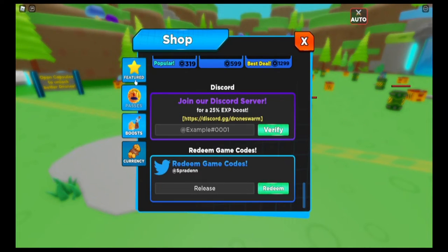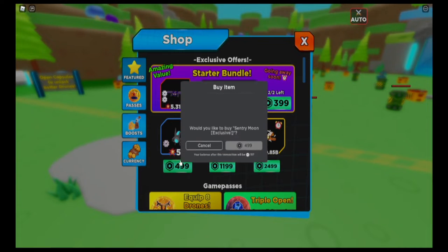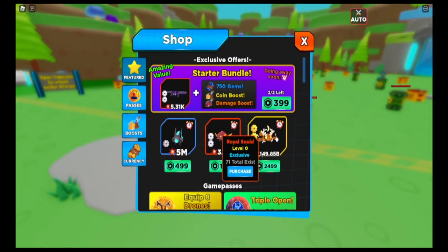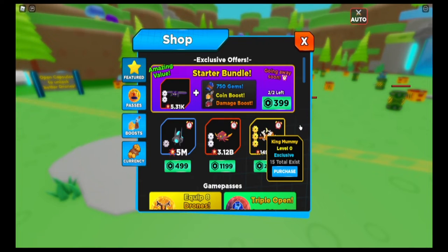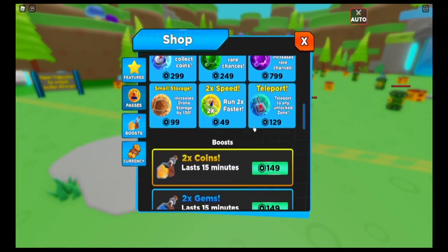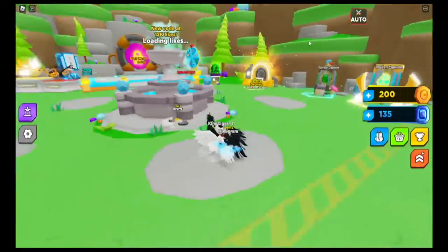If you go over here, there's stuff you can buy — like this one right here that costs 500 Robux. This one is a pretty good deal because it gives you a good pet and stat. Then you have this one that does 5 million damage and is exclusive. This one is also exclusive — look how few people own it: only 15 people own that one and it costs 2500, which is why fewer people have it.